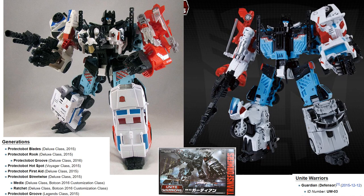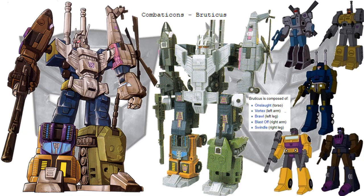To me both of those look pretty dang good. Next we have the Combaticons, who formed Bruticus. Bruticus consisted of Onslaught as the torso, Vortex as the left arm, Brawl as the left leg, Blastoff as the right arm, and Swindle as the right leg.